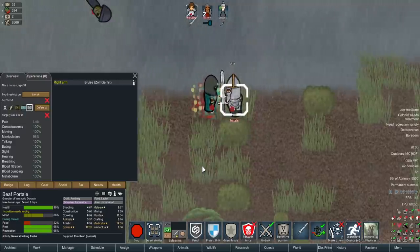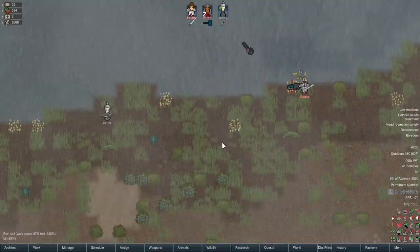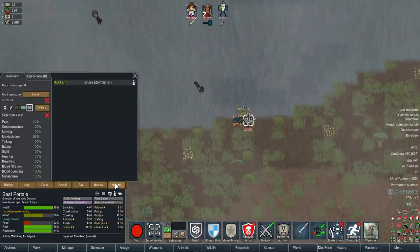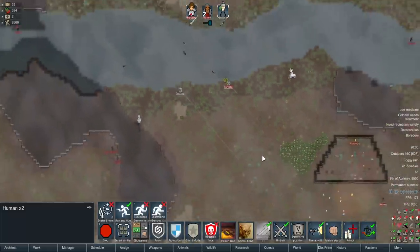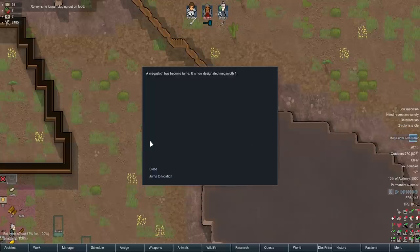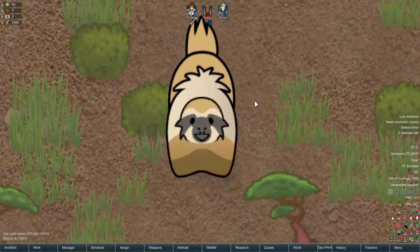They're strong aren't they! Maybe if they're being attacked by two people simultaneously you can get through. That was fortunate — because if that was a bite, Portal could potentially be dying right now. That's why we have to be hyper careful. This should be wall number two. Oh my god — a mega sloth has become tame! Hello! Look at how happy he is!